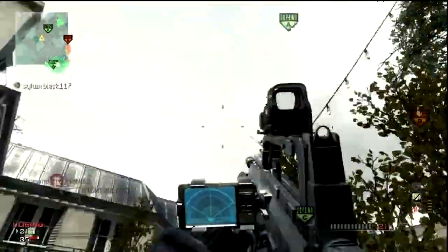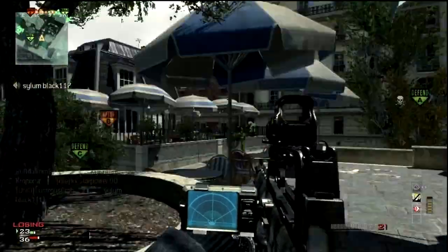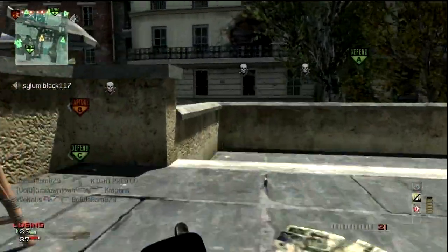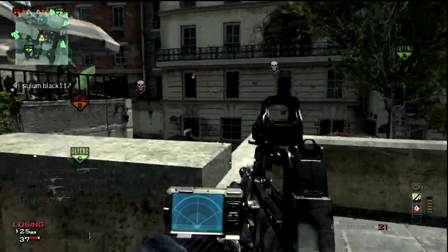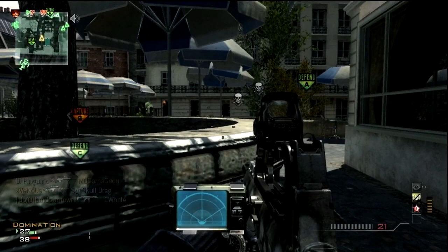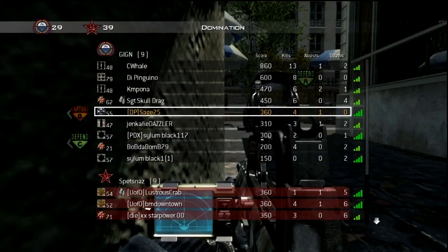I decided to go ahead and put the Specialist perks on. This is actually the second one I've ever gotten. And I am going to hang around C the whole time. I've got a heartbeat sensor on the Type 95 here and a holographic sight, and I think I have a portable sensor set up under me. This is the second one I ever got, and this is going to be a flawless game.